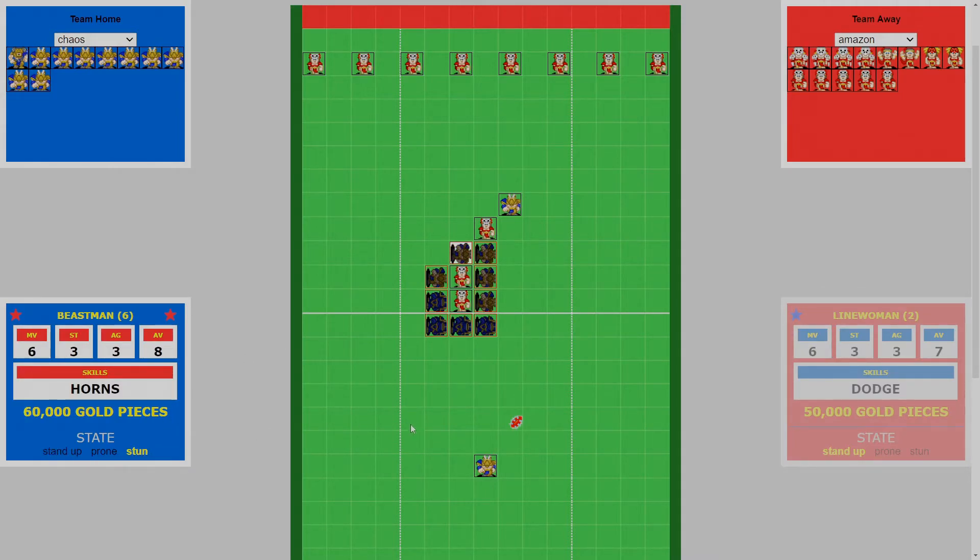It's now 8 squares away from the touchdown zone. Our ball retriever needs to gather up the ball, run up as best they can, and then take a pass to our ball carrier. It's worth taking 2 rushes to make that a 4-plus pass. Then you can do 1, 2, 3, 4, 5, 6 with a 5-plus dodge, 7 with a 5-plus dodge and a 2-plus rush, 8 with a 3-plus dodge and the final 2-plus rush to score the touchdown.